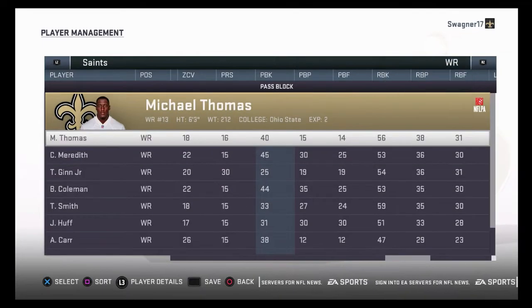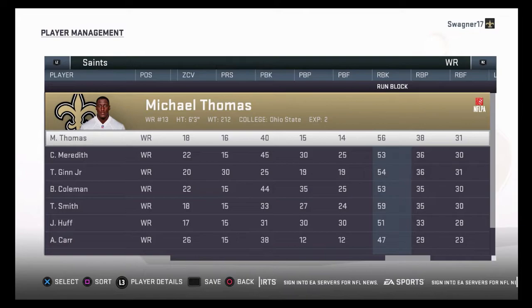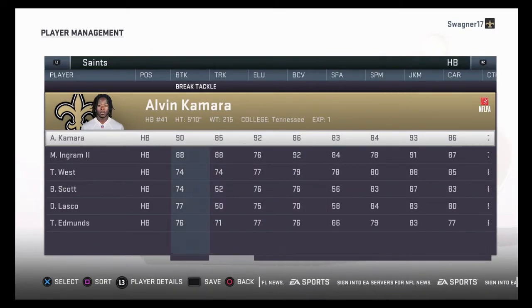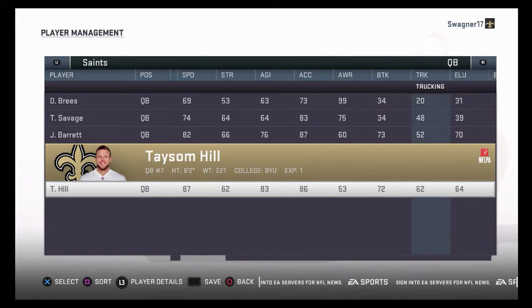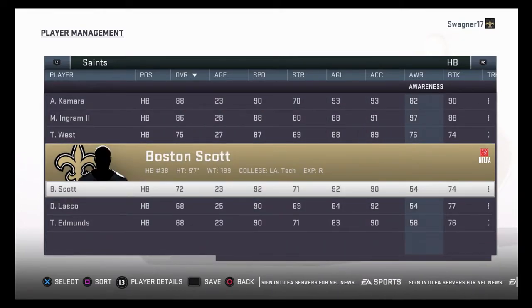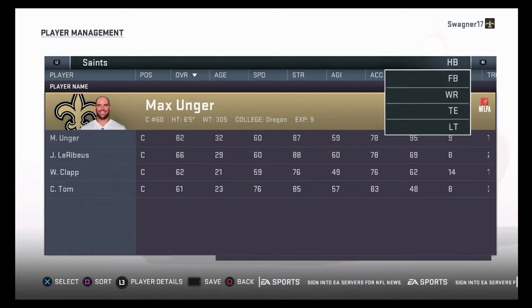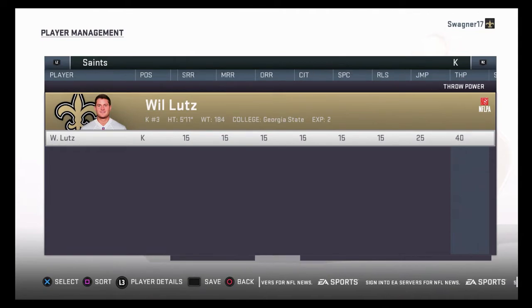Never pass up on field goals. A lot of people like to be aggressive and don't want to kick field goals, and that's a big mistake. I've won many low-scoring games because of good defense and smart field goal decisions. I'll win games 9-7 or 12-6 with three or four field goals. Even if I only get to around the 40-yard line, Will Lutz has 97 kick power which enables him to make a maximum 57-yard field goal with no wind.